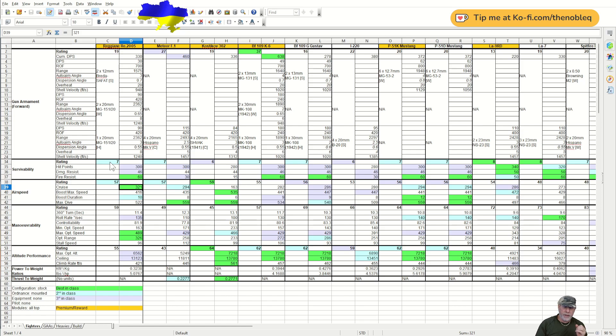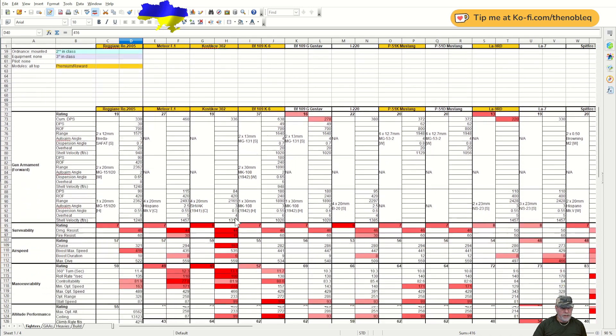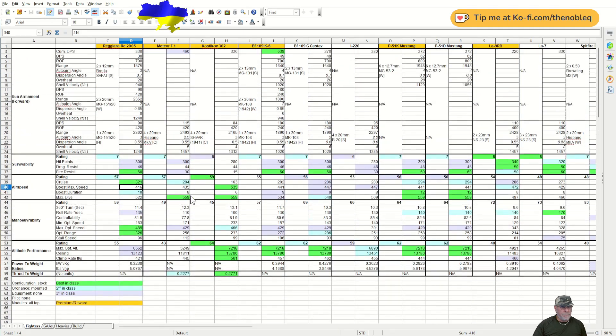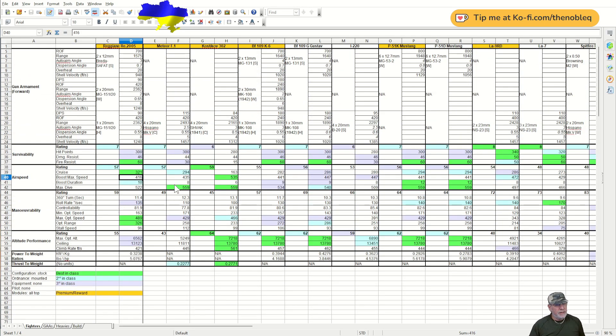The good news — and surprisingly — the cruise speed is best in class by quite some distance at 321 mph. That piece of information was missing from the API when the aircraft first appeared, and I was honestly expecting around 250–260. Unfortunately the boost maximum speed is not good at only 416, which is second worst in class — making this a somewhat contradictory aircraft. The airframe appears quite slippy and quick, but the engine doesn't seem able to get up to any great speed under boost.